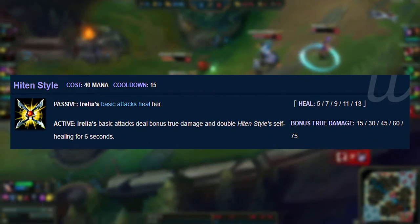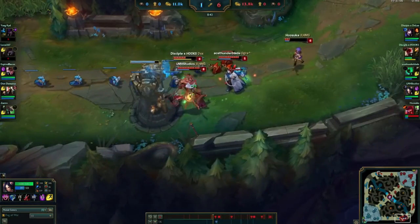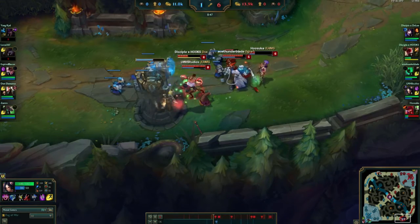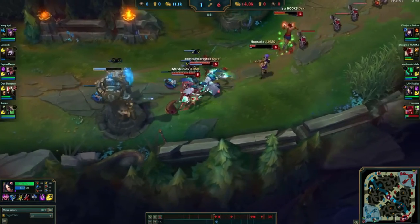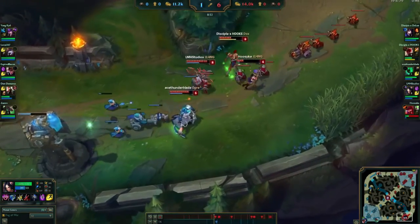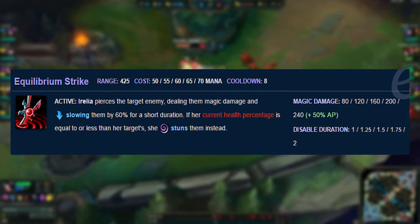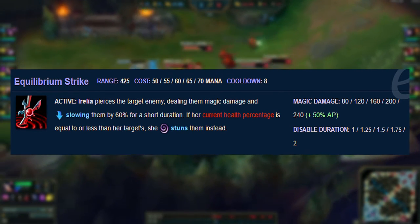Your W, Hit and Style, heals you with your basic attacks. However, when activated, your auto attacks deal bonus true damage and double your basic attack healing. This is the main reason why Aurelia can shred tanks and has insane sustain in teamfights and in laning phase. Your E, Equilibrium Strike, is your best setup for a really good combo. This will slow the enemy target, but will only stun if the enemy has equal or more current health than you at the moment of casting the ability.